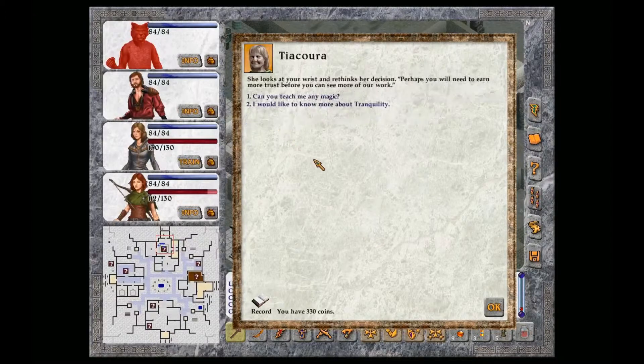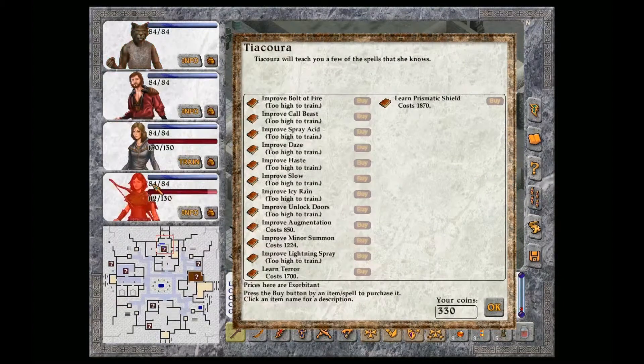I'd like to help. She looks at your wrist and rethinks her decision. Perhaps you will need to earn more chests before you can see more of our work. Can you teach me any magic? I can teach you a few spells, nothing very powerful, and you will have to pay for my time. Terror and Prismatic Shield. Yeah, those could be useful.